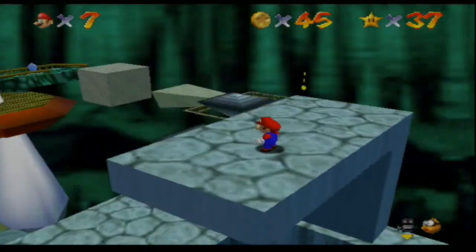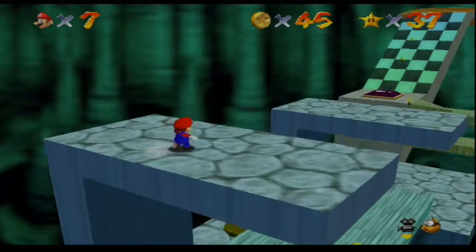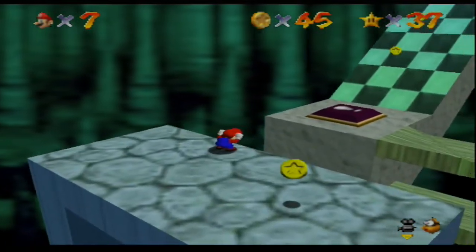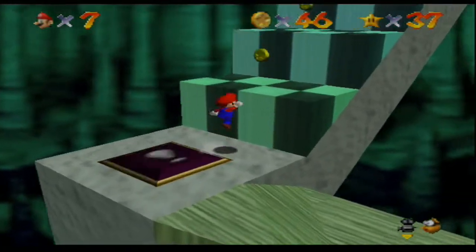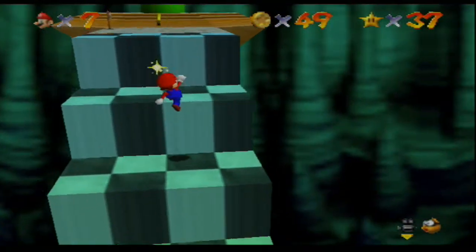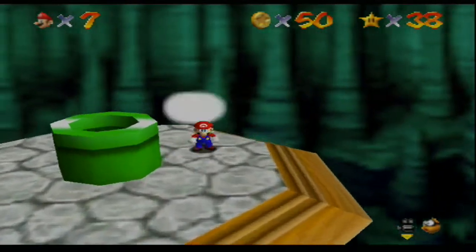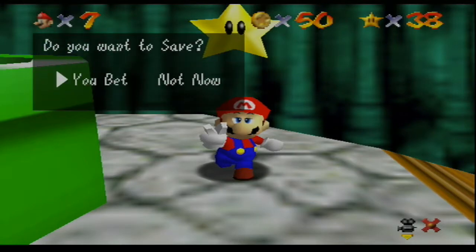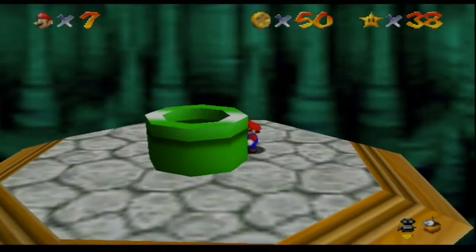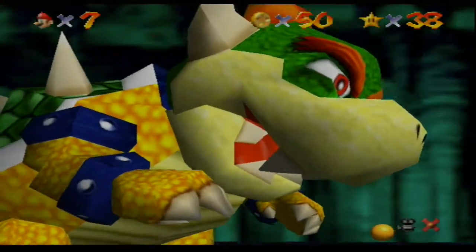That pipe is actually the ending point. Gotta get back there. You can always adjust the distance of your long jump. Here we want to step on it and quickly jump up these steps before the time runs out and it becomes a slide again. Here's the pipe, but we're going to grab the star. Another power star — yeah, okay. We now have 38 stars. Let's go in here and we will encounter, of course, none other than Bowser.